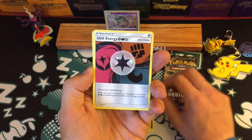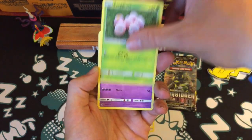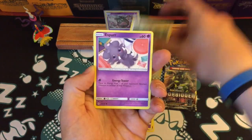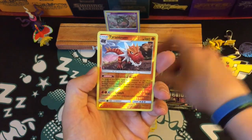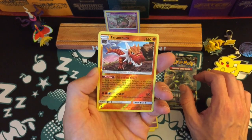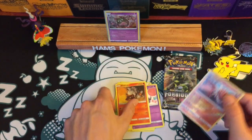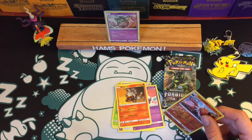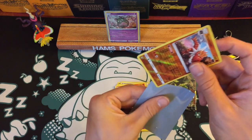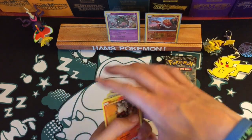A Unit Energy, Noibat, Exeggcute, Honedge, Bunnelby, Espurr. The reverse is a Rare Tyrantrum - which is excellent! What a cool card that is, look at the really cool artwork there.